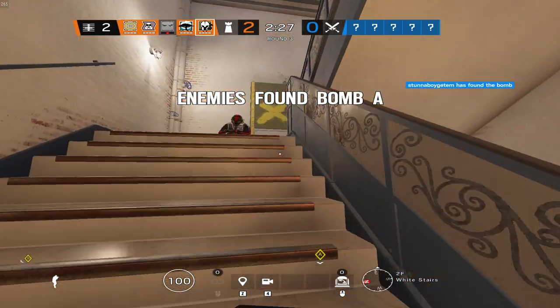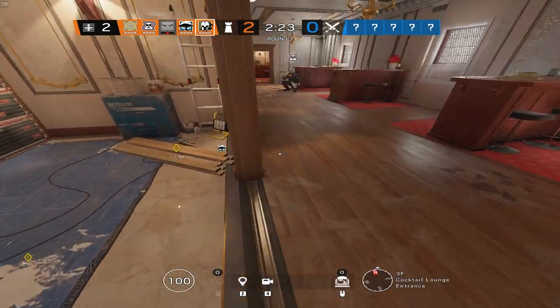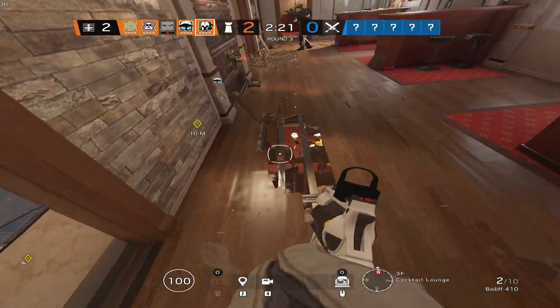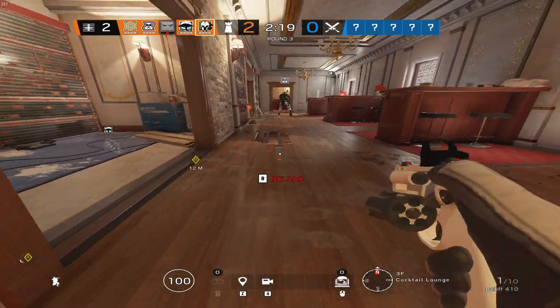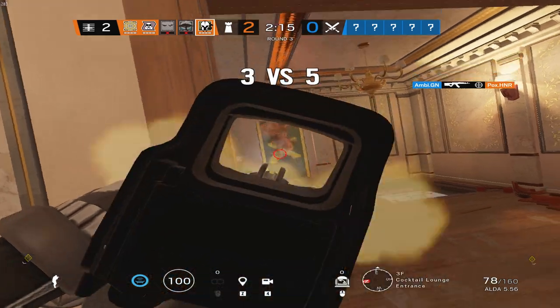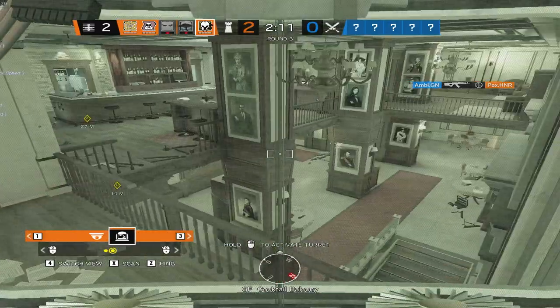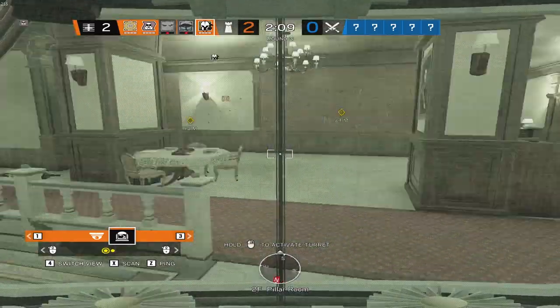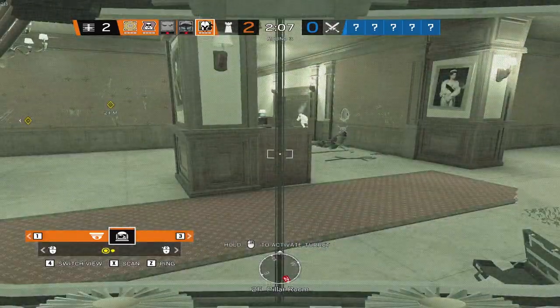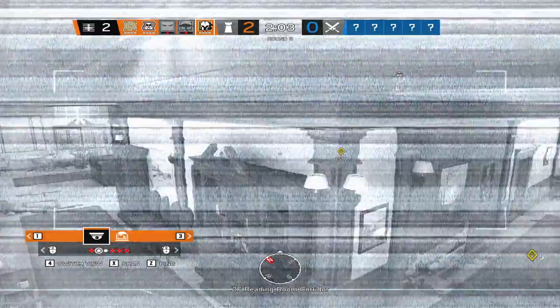Combining Wamai's primary gadget with the deployable shield makes holding down an area of the map much easier. Not only does he bring a shield and deny all airborne utility, but he also has one of the strongest defender guns right now. The AUG A2 does 42 damage per bullet at a range of 25 meters, making his gun better than Jäger's on paper. Wamai's gun combined with his utility and the fact that he is a two-armor two-speed makes him a perfect operator to pre-fire and force attackers to claw their way to map control.